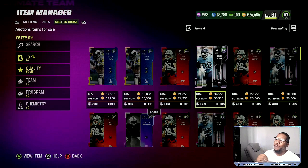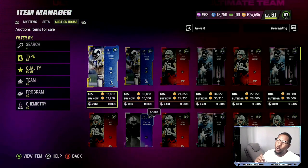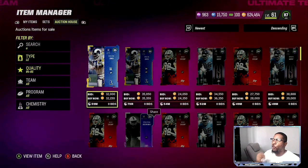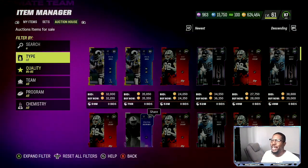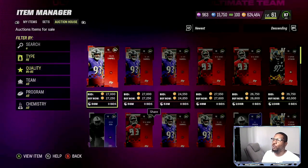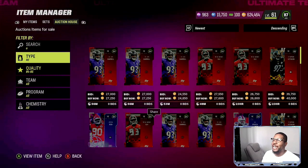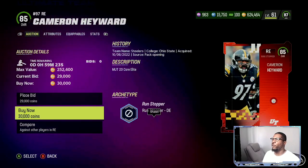What I've been doing is grabbing 85 overalls for 32,000 coins or below. 84 overalls I've been getting for 22,000 coins or below. And trust me, you can find them for even cheaper than that, which is going to give you an even better chance to make a lot of profit. There's one for 30,000 right there — grab that one for 30,000.